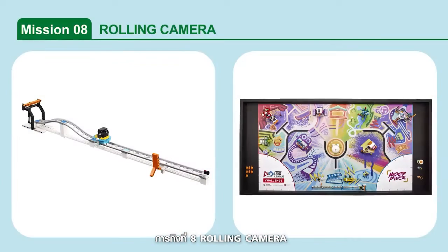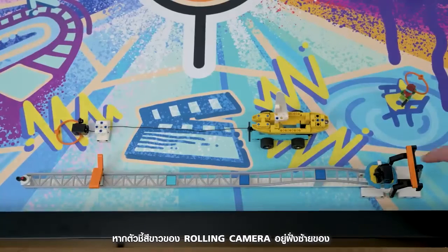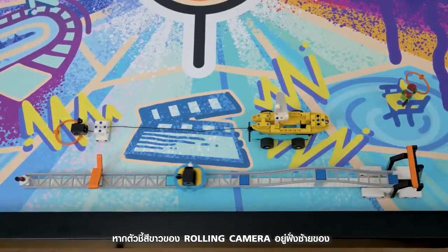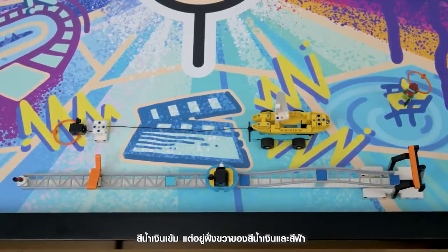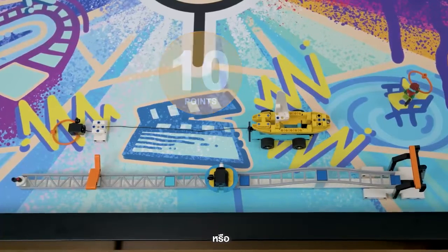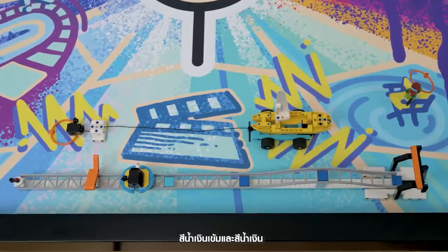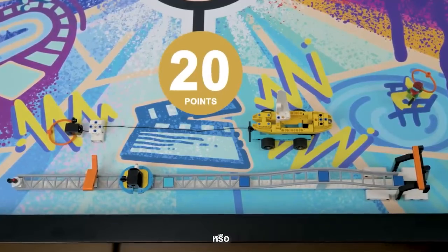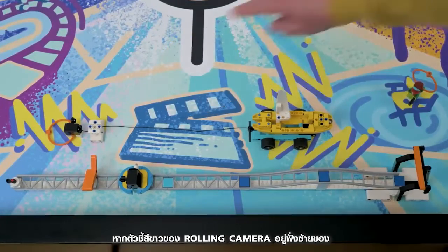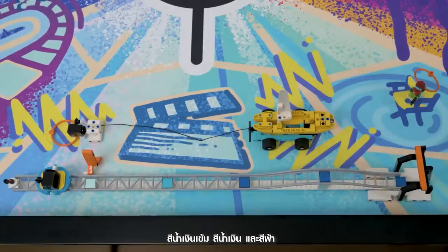Mission 8: Rolling Camera. Release the camera down the track to shoot the movie scene. Points increase based on how far the rolling camera travels: if the white pointer is left of dark blue but right of light blue; left of dark and medium blue but right of light blue; or left of dark, medium, and light blue.